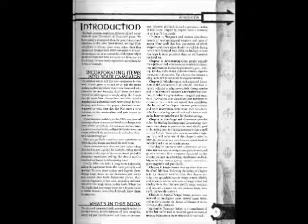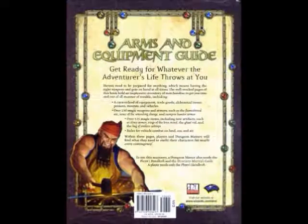Chapter 6, Special Magic Items, presents new material on intelligent items, cursed magic items, and artifacts, also in the format of Chapter 8 in the Dungeon Master's Guide. The Appendix, Treasure Tables, is a compilation of tables that can be used to randomly generate items of treasure from among those presented in this book.